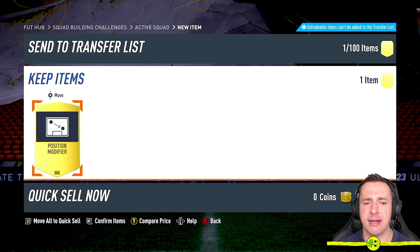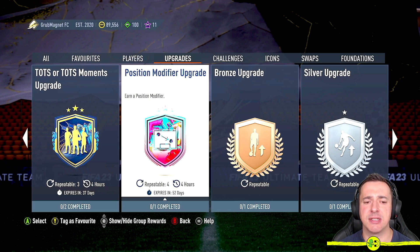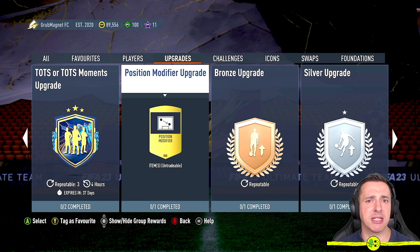You've got your position modifier. You can either confirm the item or quick-sell it — it's untradeable so you can't use it to generate money. Go right trigger to confirm. The good news is you can keep repeating this — you can get five every four hours. This expires in 52 days, so this method is good for 52 days from upload.